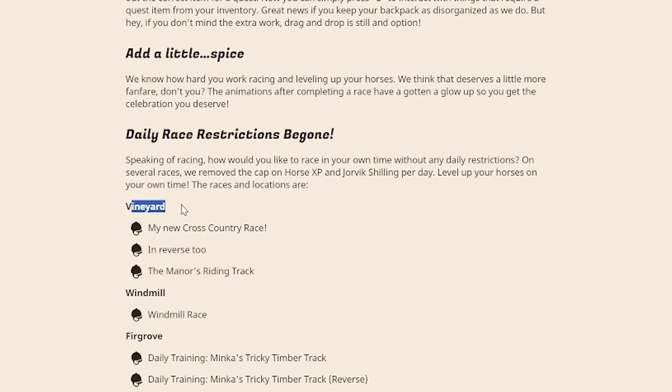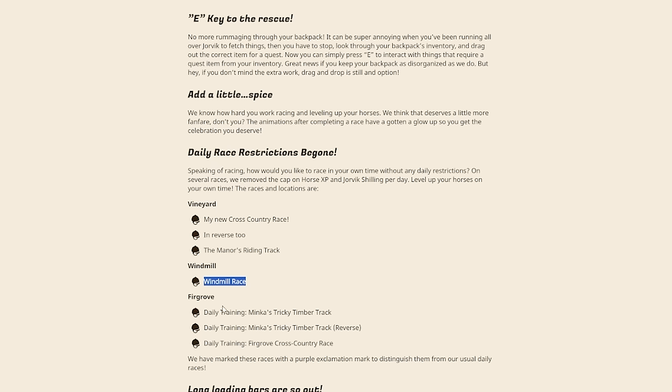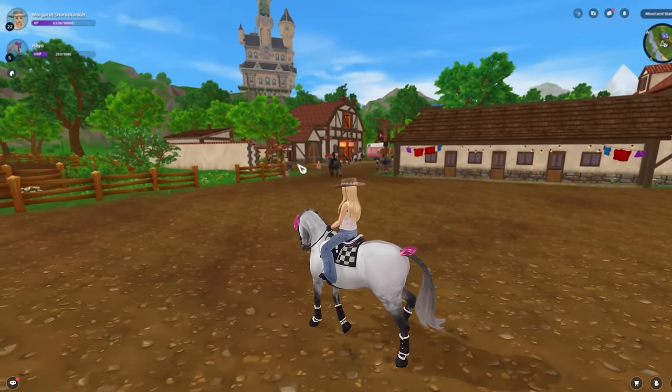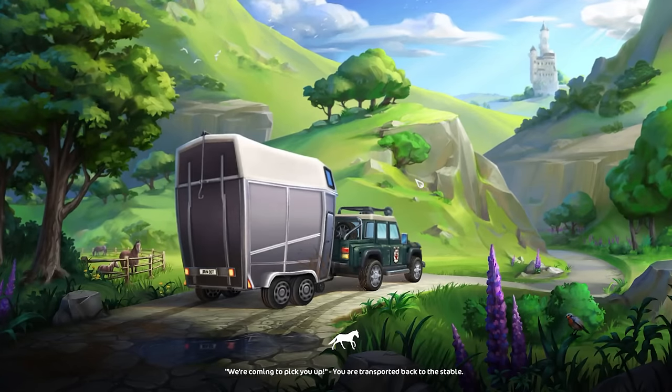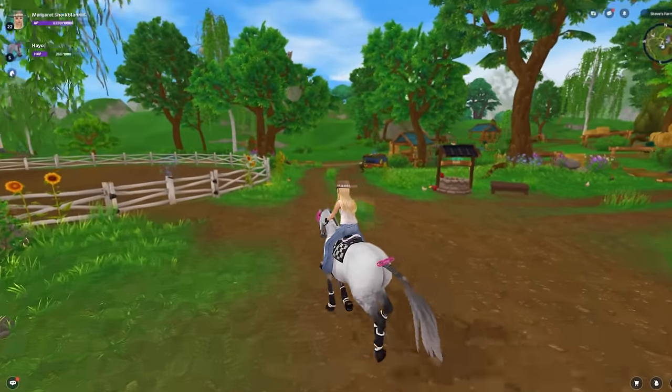The races with infinite training and no daily cap are: the Vineyard cross-country race in reverse, The Manor's Riding Track, the Windmill Race in Fir Grove, Minka's Tricky Timber Track, Minka's Tricky Timber Track Reverse, and the Fir Grove Cross Country Race. These races are marked with a purple exclamation mark to distinguish them from usual daily races. I live close to the windmill so let's go check those out — it's super exciting!